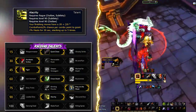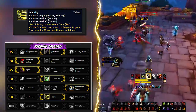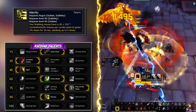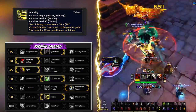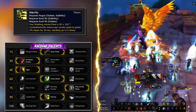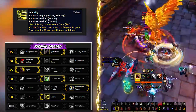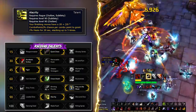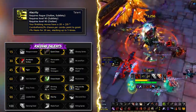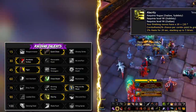Alacrity is a buff you will more than likely keep up 100% of the time, at least while consistently in combat. Slice and Dice was probably intended to replace the frustrating component of Roll the Bones, but with its current iteration it's worse than picking no talent — its DPS output is kind of equivalent to getting 100% bad rolls on Roll the Bones. Unless it receives a significant buff in the future, it's a horrible choice.